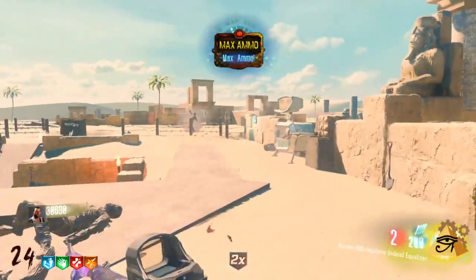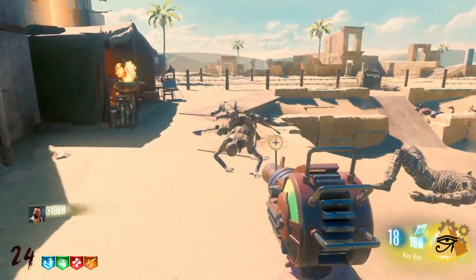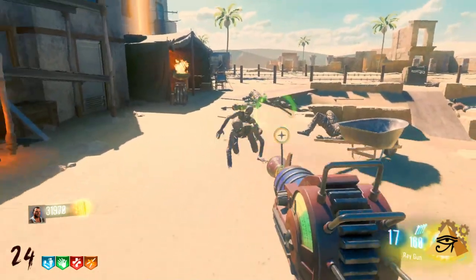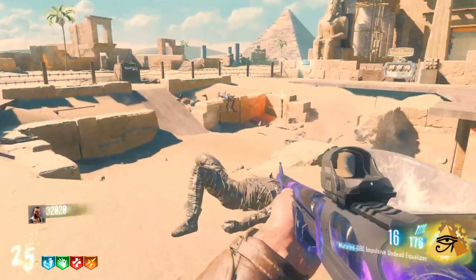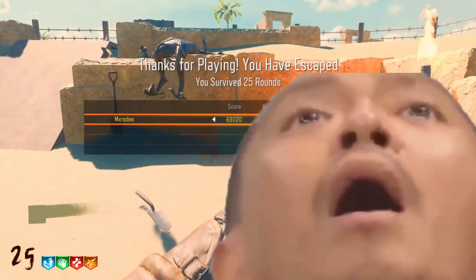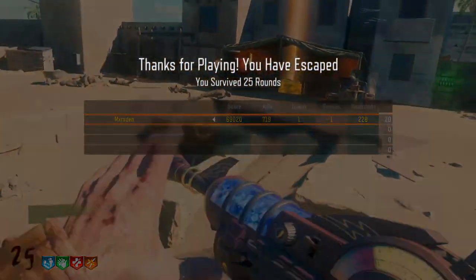That's nasty as hell, man. I think that's it — finish it with the ray gun. Alright boys. We're hitting the Bible ending. I have 25 rounds — 'Thanks for playing, you have escaped!' We've done it! We have been set free.